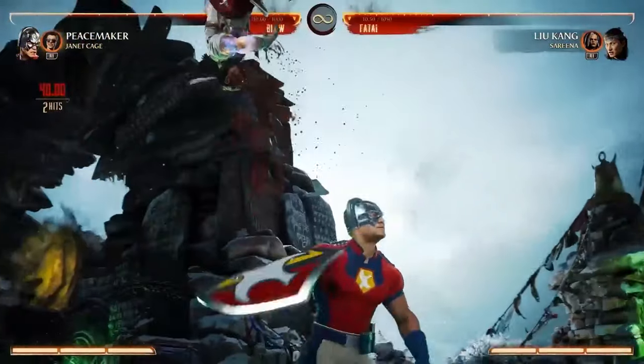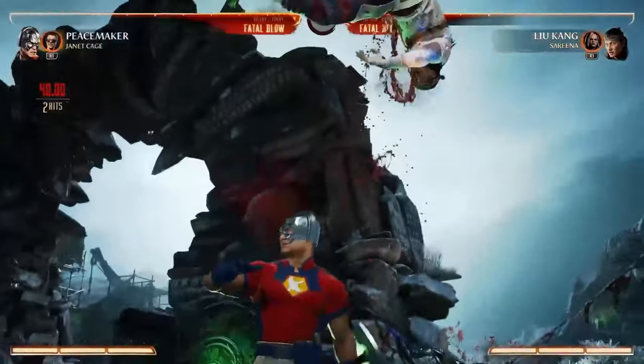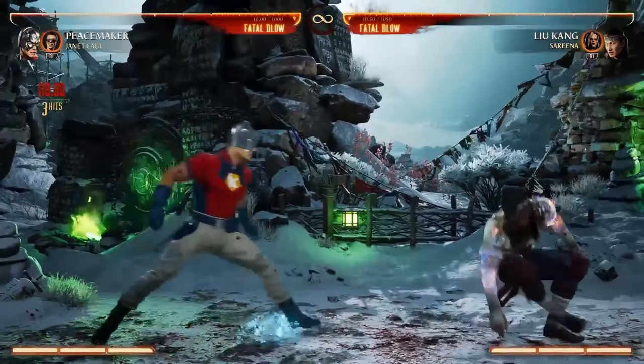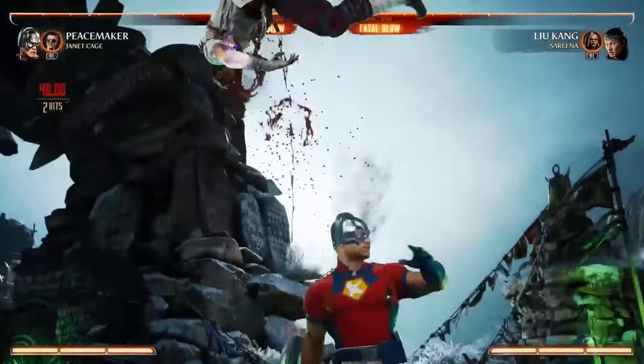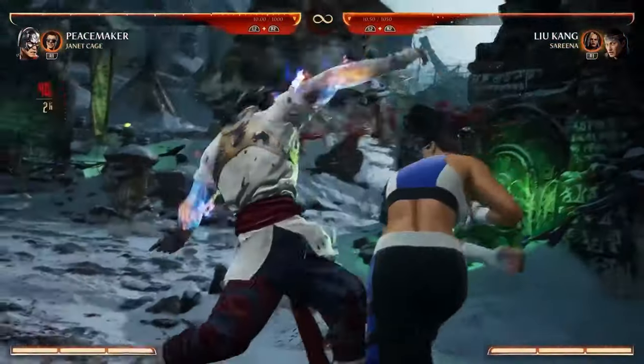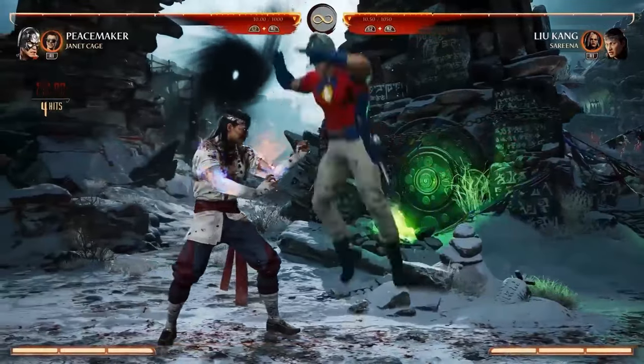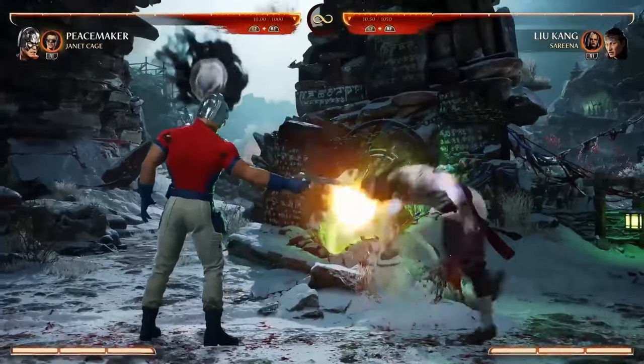I want to show his throw where he uses his patented peace shield. I swear I've seen that move before, it's so familiar. And then his forward throw where he uses Janet — Janet with the wind up.